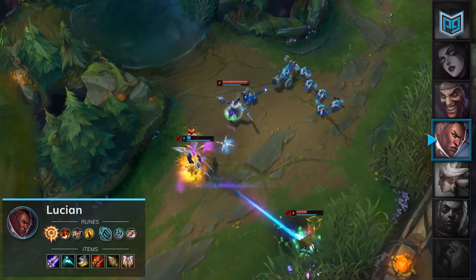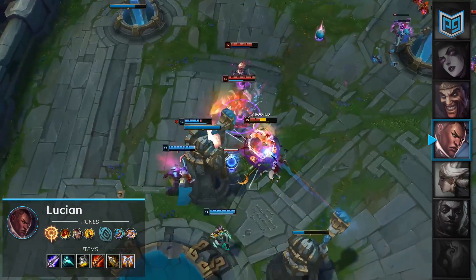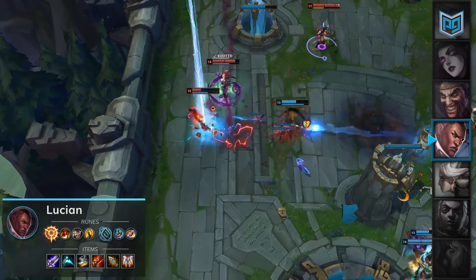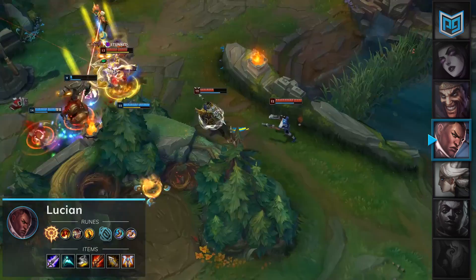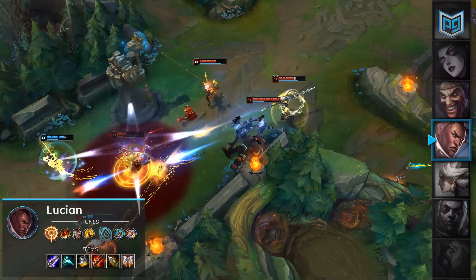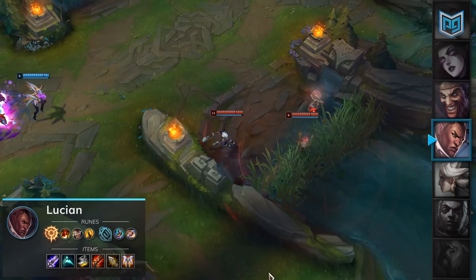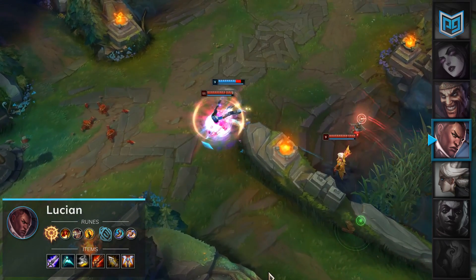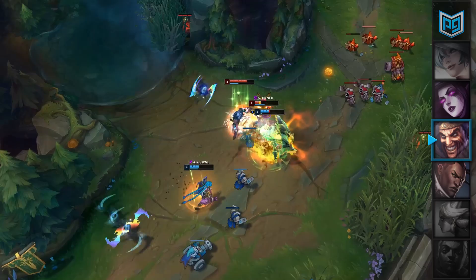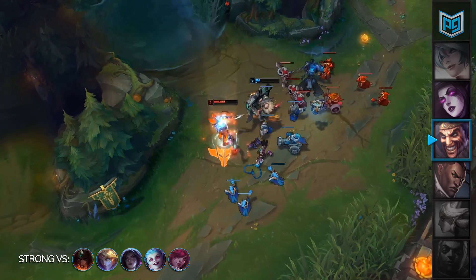The trending Essence Reaver build has also led to some newfound strength for the revenge-driven purifier. It's resulted in Lucian snowballing even harder because of earlier access to crit chance as well as more damage throughout the game. Also, don't forget how good CDR is on this champ. Lucian's high mobility gives him the ability to chase down his opponents for kills if they're ever in a bad spot. After getting your lead, do not let up on the pressure — continue to snowball against your opponents while they're still weaker than you. Keeping on the same train of thought, Draven is another pick who is strong into virtually every other S-tier pick at the moment in the bottom lane.